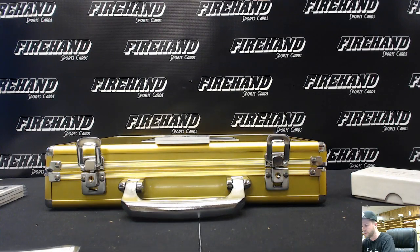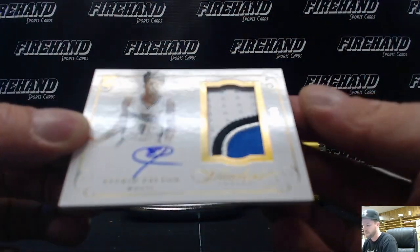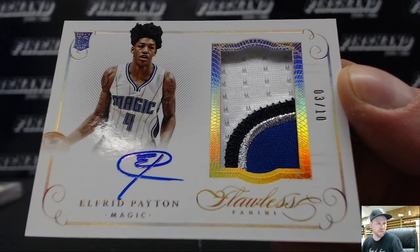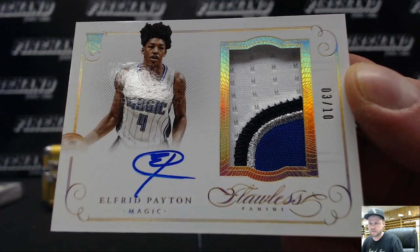This is nice right here — rookie auto patch gold, three out of ten: Alfred Payton. That goes to Jay Dog 19 — Jason. There you go, nice.